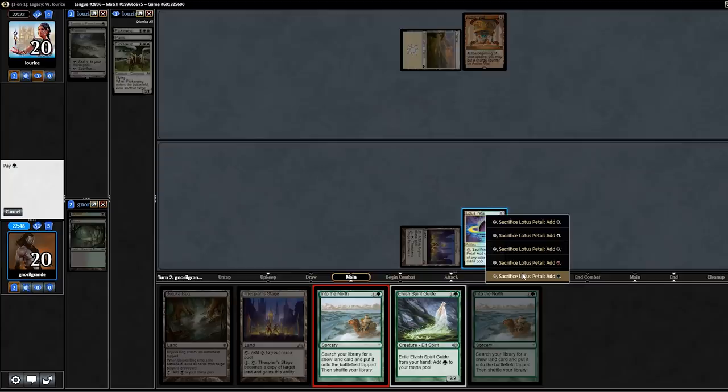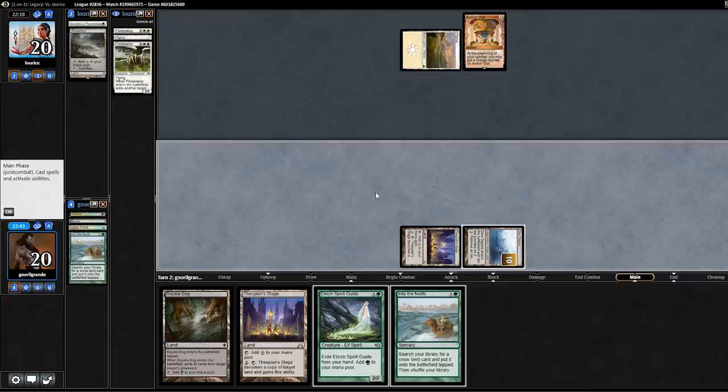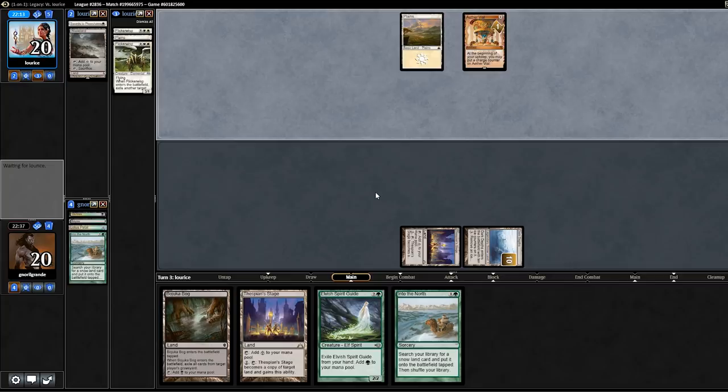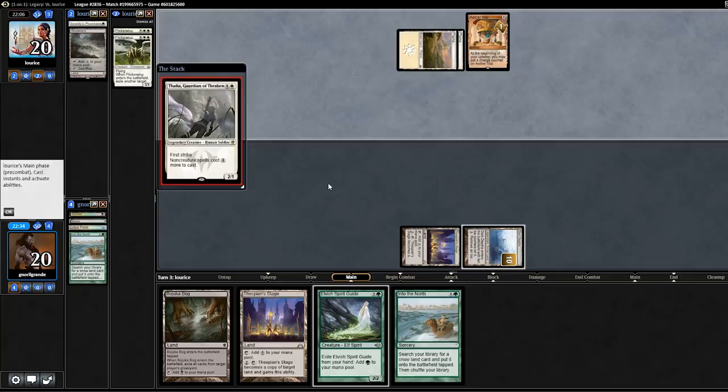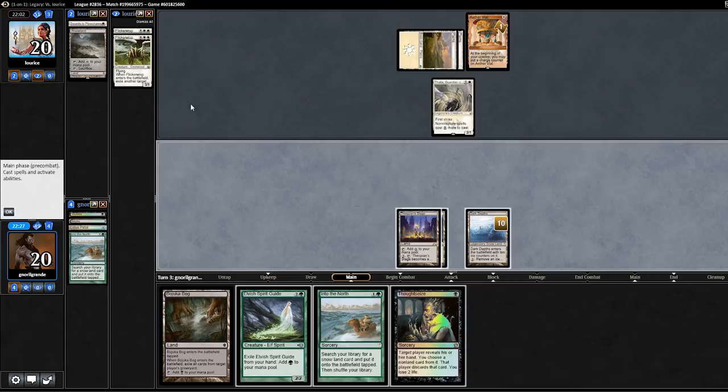Had my opponent not used their Wasteland, it would have been a very different game. I can't go off in my turn because my opponent has Flickerwisp and they would bounce Marit Lage. I'll do it in their end step instead. I'm going to Thespian's Stage copy Karakas. Maybe I force my opponent into playing Flickerwisp. I'll copy Karakas so that I bounce Karakas. If they break — I win. They maybe are not thinking I'm about to win because I'm hiding the Elvish Spirit Guide. As I said in the article, you shouldn't telegraph the 20/20 too early.